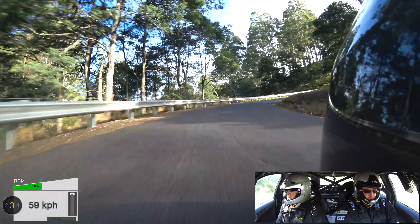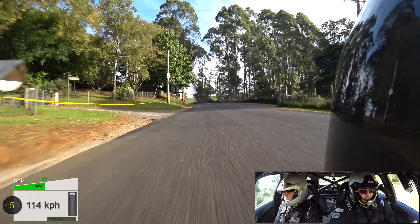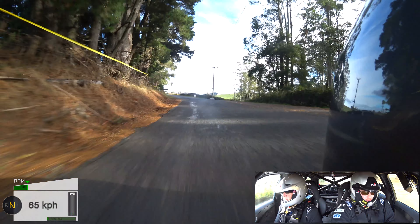9 right crest becomes 8. Brow 8 left. Straight 150. 8 right. Care brow 9 left, tightens to 6. 9 left, tightens to 6. And it opens. 70, then a care. 8 right middle over crest light. 70, then a brow 9 right long. 50, then an 8 right, and a 9 left middle. And a care 40. Caution crest. And 9 left entry to a junction.